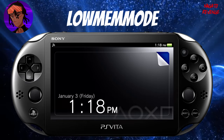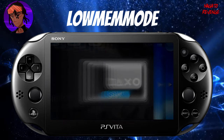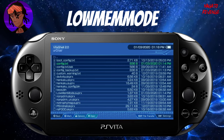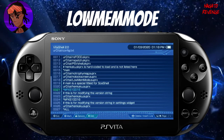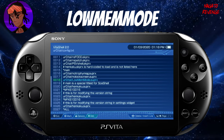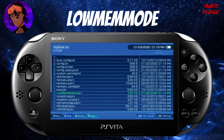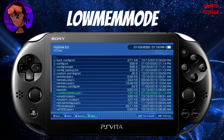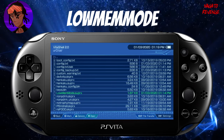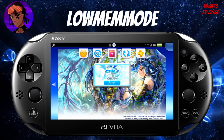My Vita has successfully restarted. Before launching the game, let's open VitaShell to verify the plugins are in the correct location. Go into ur0, then the tai folder, and open config.txt. Look for the plugin entry — here it is on line 18 for me. It shows 'ur0/tai' and the Low Memory Mode plugin line. If the plugin doesn't appear in your chosen directory — ux0 or ur0 — go through AutoPlugin again and reinstall it.